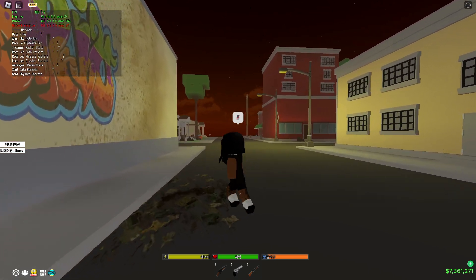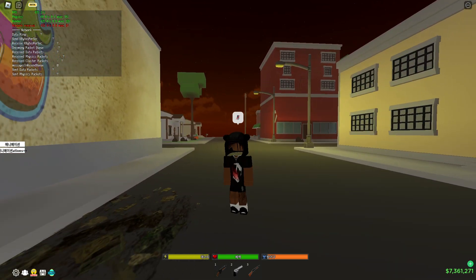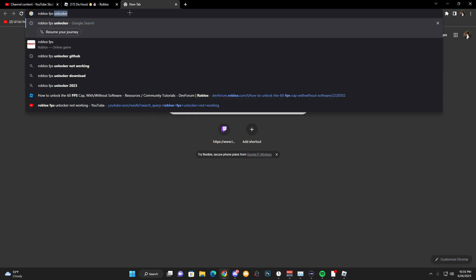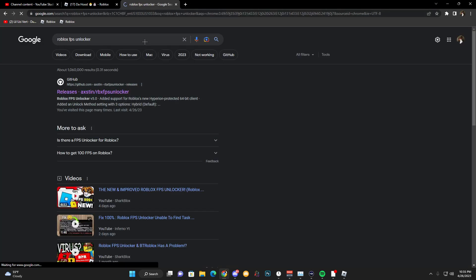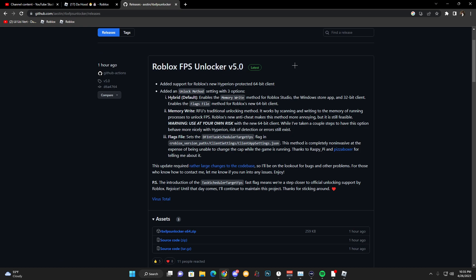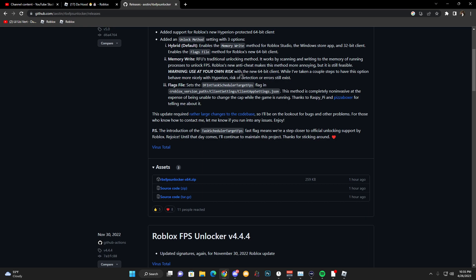Make sure to like and subscribe. It was just posted an hour ago, so open your browser and type in 'Roblox FPS unlocker.' Once you type that in, you'll see the release. Click on it and you'll see the latest release — Roblox FPS unlocker v5.0. You want to click on the 'rbxfpsunlocker x64 zip' file.